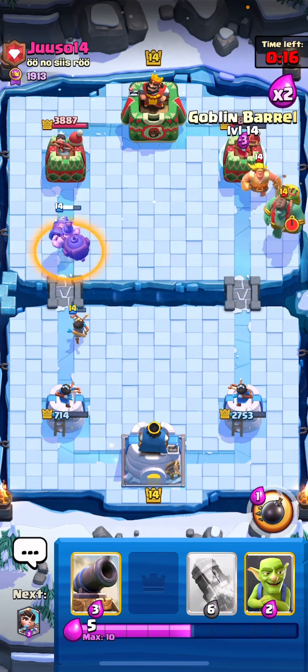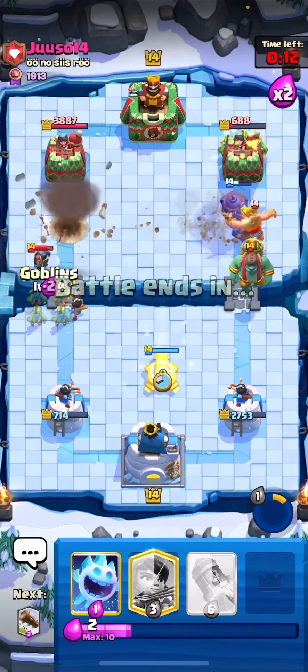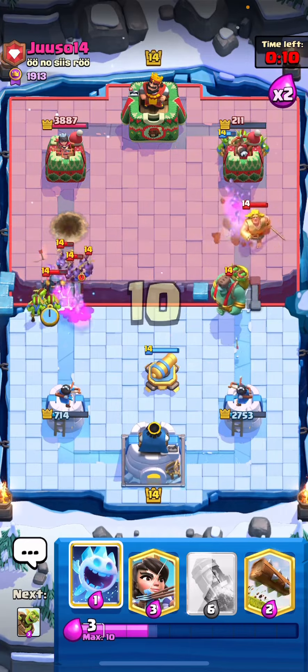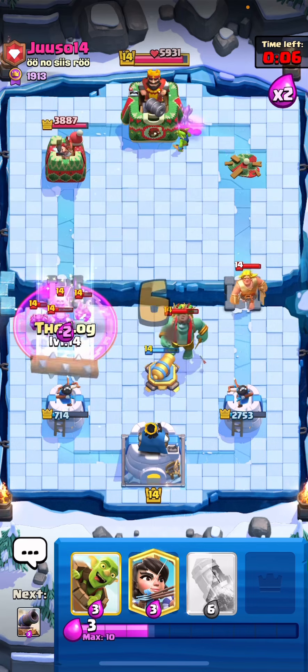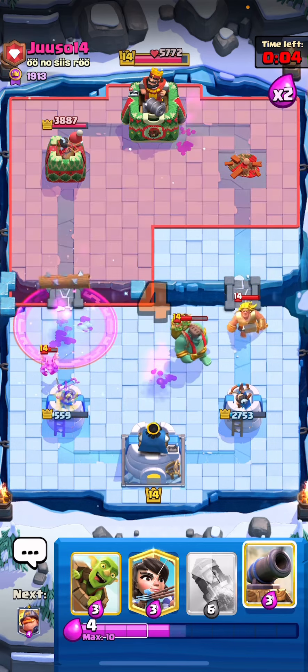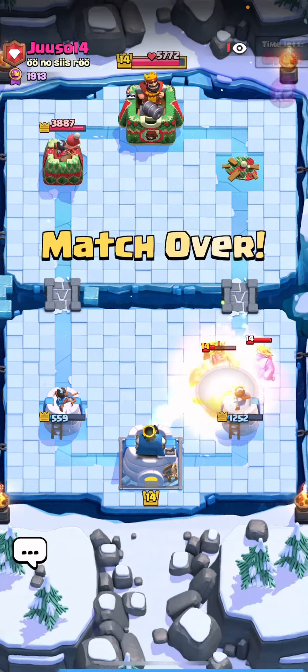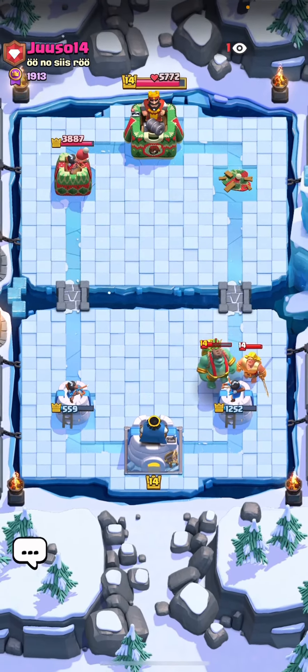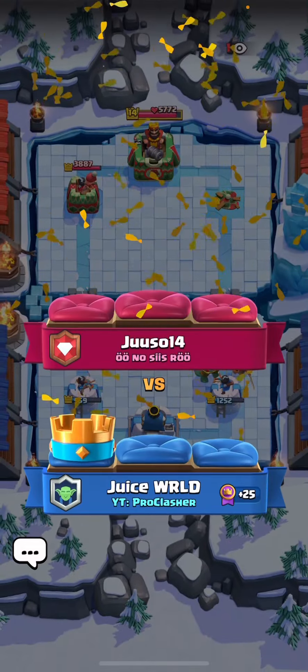I knew I had to take his tower out or I couldn't go aggressive at any moment because he has Minions and Rage as a counter to Goblin Barrel. I just had to stall the Gold Knight and Log the Mini P.E.K.K.A on the left — and then it was GG. Definitely could have played that a little better; you should focus more on defense.